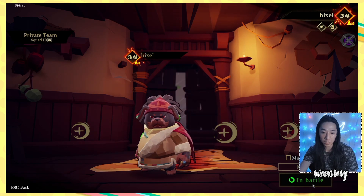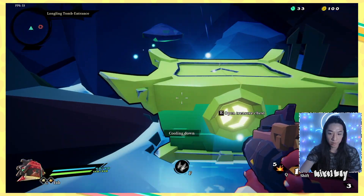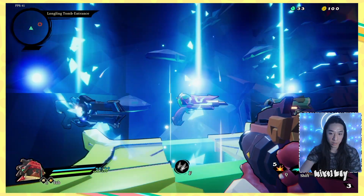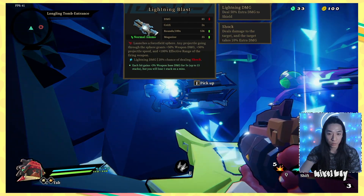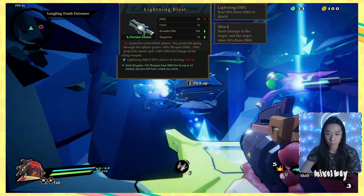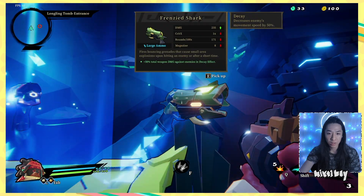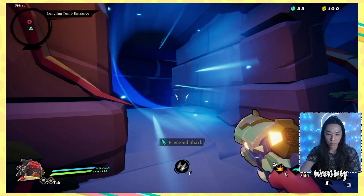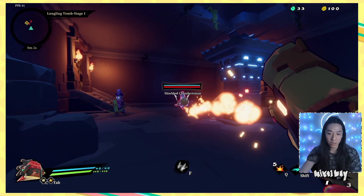Alright my dude, I know I said I wouldn't play as you again, but I am — just because I don't really like the raccoon guy or whatever he is. Alright, here we go again. What is this? Lightning Blast: launches a force field sphere, any projectiles going through the sphere grants... I don't really want that. Order of Venom I didn't like. Same weapon that we started with last time, I think. Alright, let's do this — let's try to make it to the boss. I mean, come on, I should be able to make it to the first boss. I have in the past.